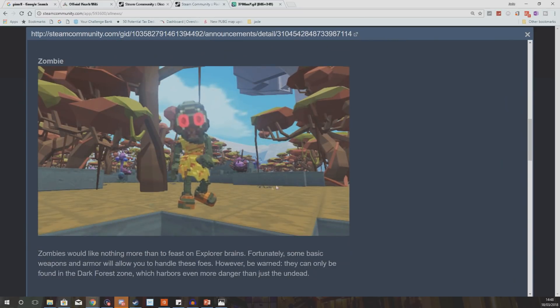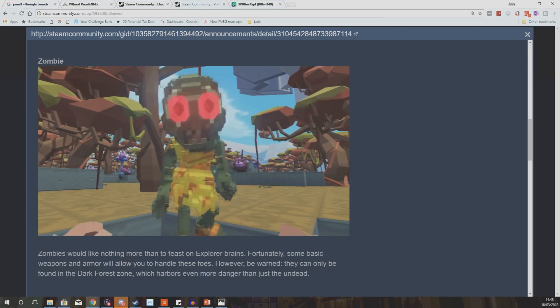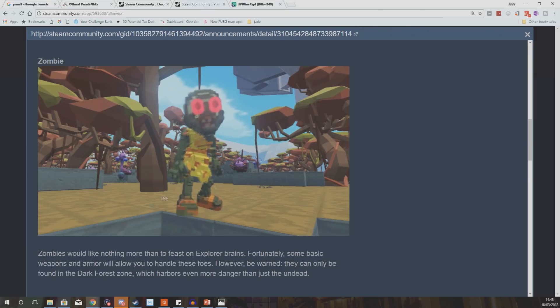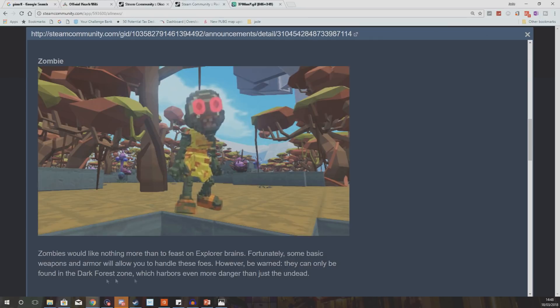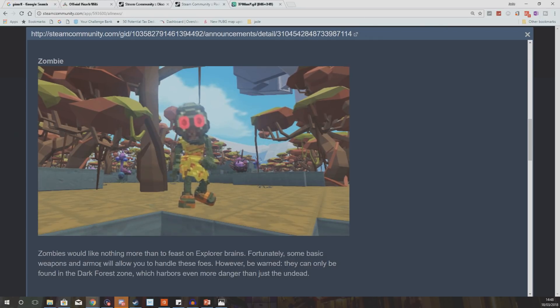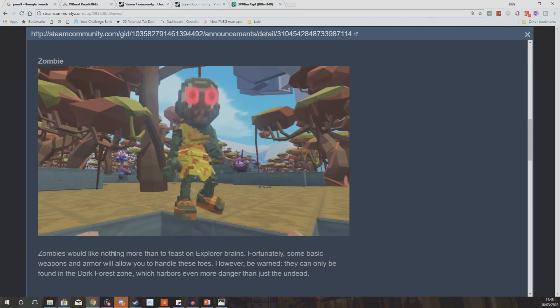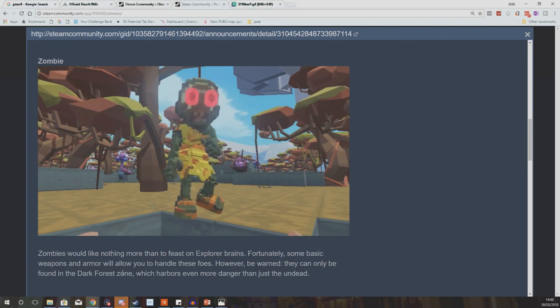After that we've got the zombie. Now zombies will be coming to feast on your brains, apparently according to this post they're not going to be very OP — you'll be able to take them out very well. However it's the dark forest zone I'm really interested in. There is a bit of confusion on the Ark wiki with a few different areas listed, but everything I've read from the developers says there's not going to be more than eight zones to start the game with.